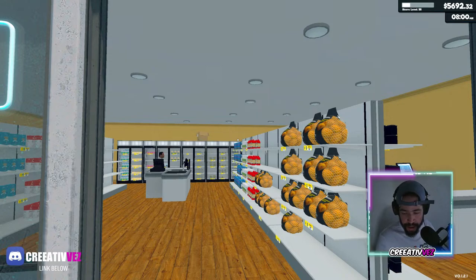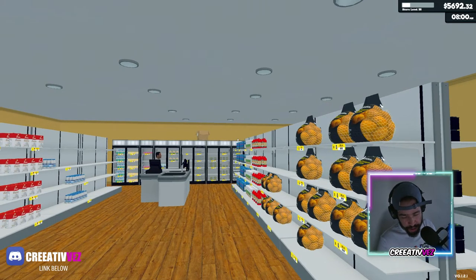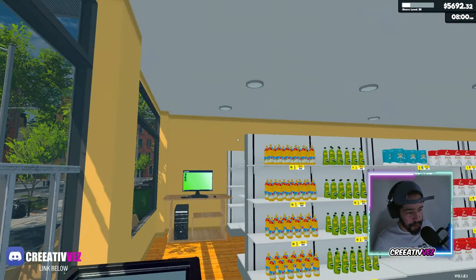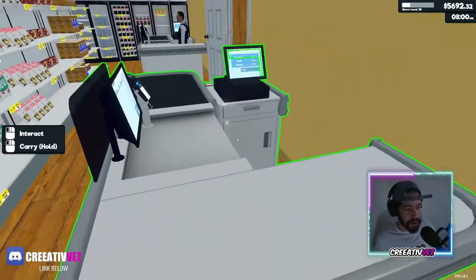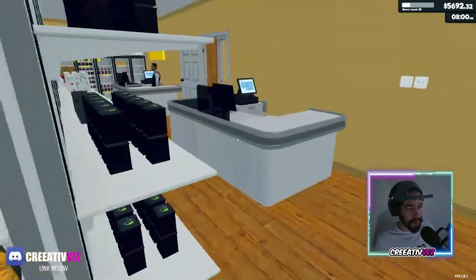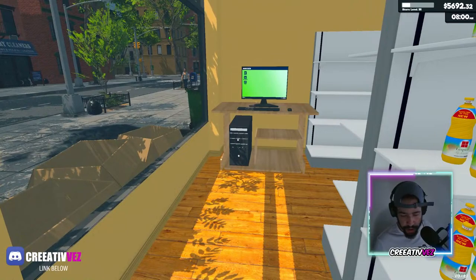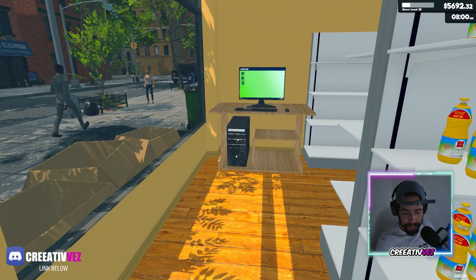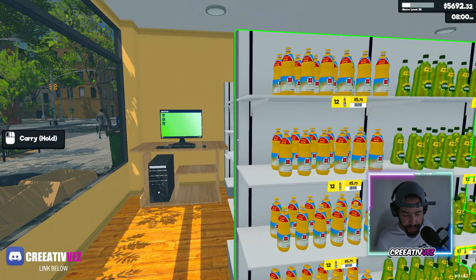I'm gonna read the update to you. It says the Restockers Update: they added a restocker — the NPC who's supposed to fix and organize the shelves. They also added keyboard support to the card reader devices, so now we don't need the mouse to use the card reader. We could do it directly from the keyboard, which is extremely helpful.